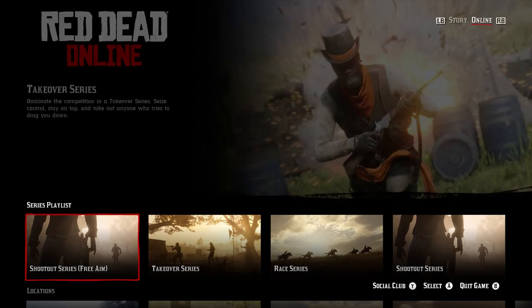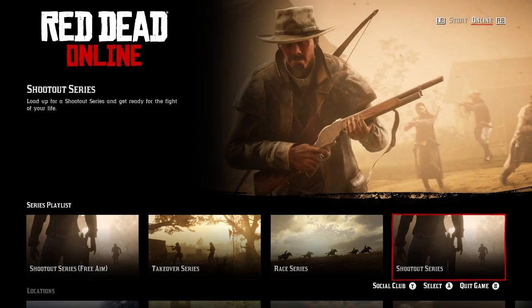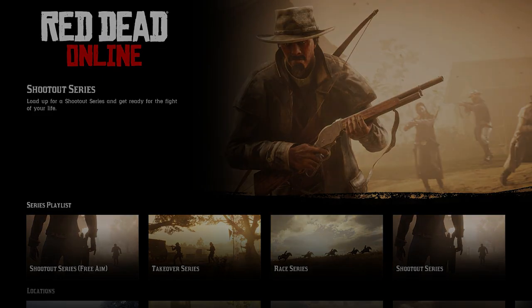First thing you need to do is go down to series playlist and select any series you prefer. I usually go with shootout series. We'll wait through this loading screen.